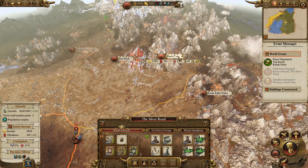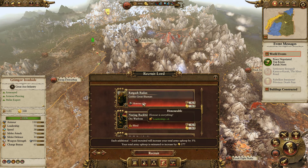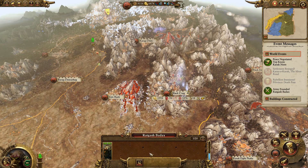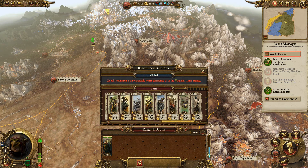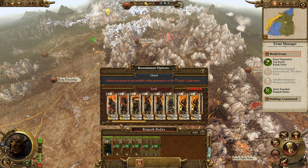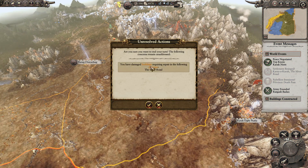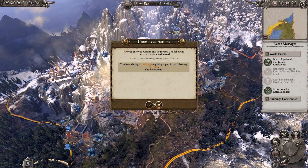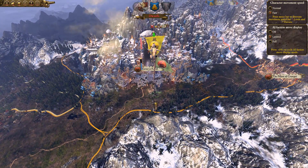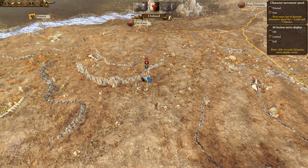We'll grab another army - we're at seven grand a turn positive so we're okay. There's a Goldman great shaman with plus six leadership available, which is very very good. We've been building three arachnarchs and two doom divers. Then going with fanatics as our infantry line, since we're not overly certain on the effectiveness of the ranged units - they might do more damage to our own troops than the enemy.